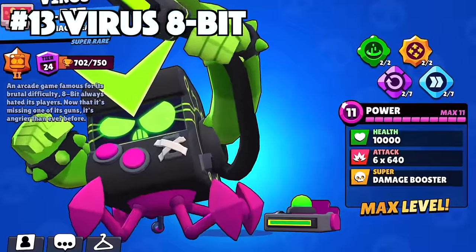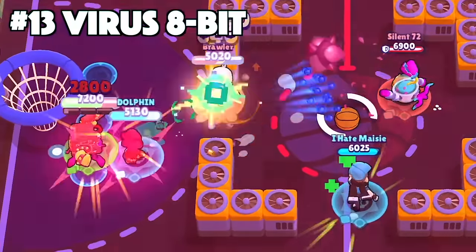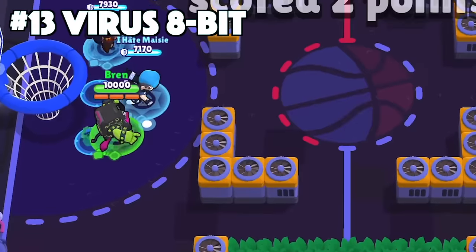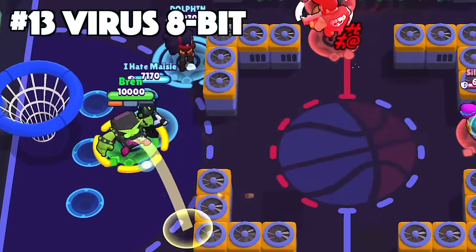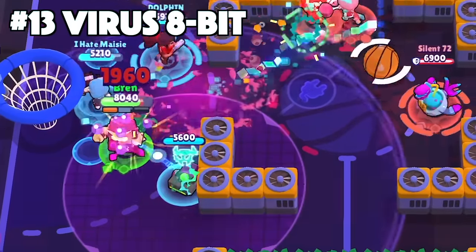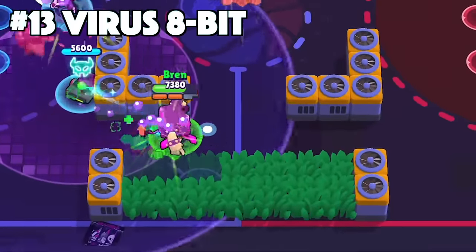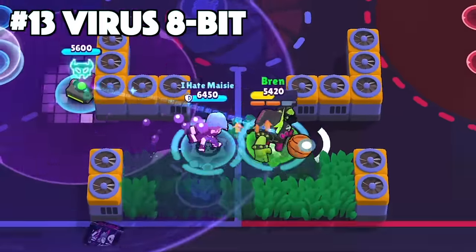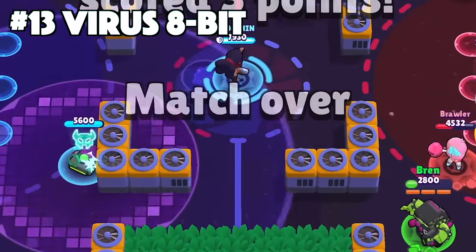8-Bit's best skin is Virus 8-Bit. Virus 8-Bit could arguably be one of the best skins in the entire game. This skin has been out for years now, and it is still a community favorite. It's got the custom effects, animations, voice, texture, and all of the cosmetics as well. Although it is a legendary skin, this is definitely deserving of the status because it just transforms 8-Bit into this evil, corrupted version of himself that makes him look so intimidating.